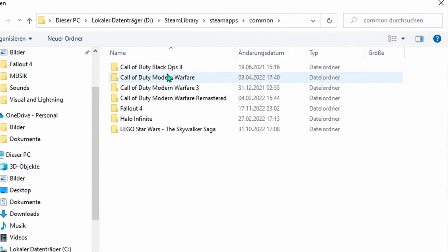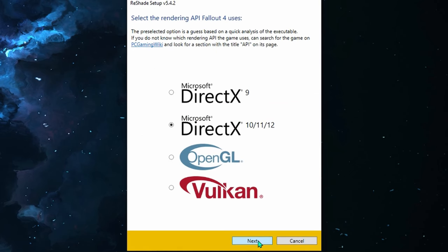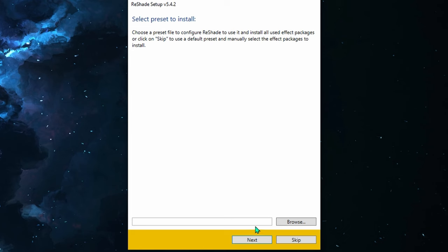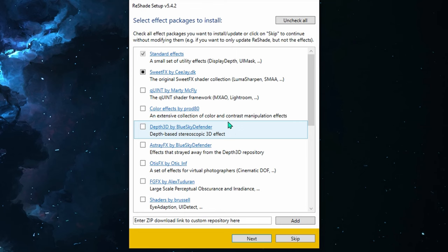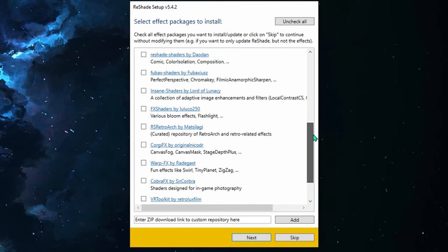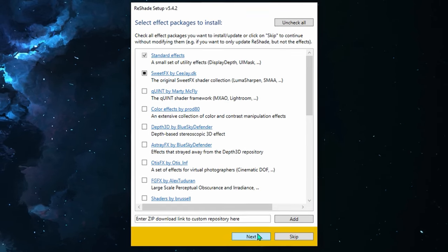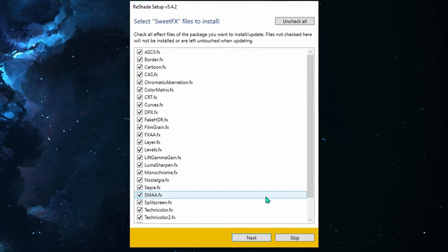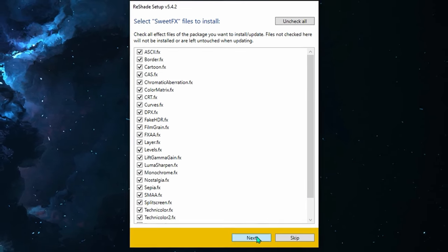Open Steam Apps, Common, Fallout 4 and select the Fallout 4 executable. Now click on Next. Choose DirectX 11, then Next. Here the installer asks you if you want to install a preset — if you don't, skip this part. This is the main part: there are many different packages of visual effects you can choose from. Check the ones you'd like to install, then click on Next. Now it shows you all the various effects included in those packages you chose. Select which ones you prefer and finish the installation process.